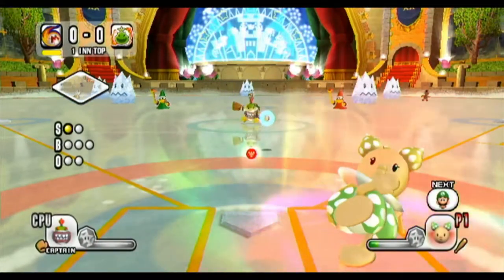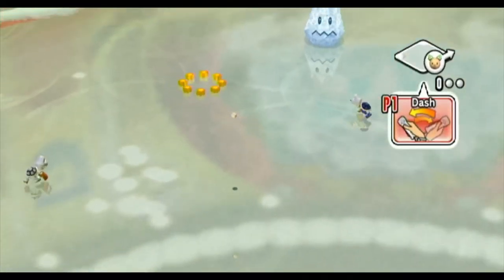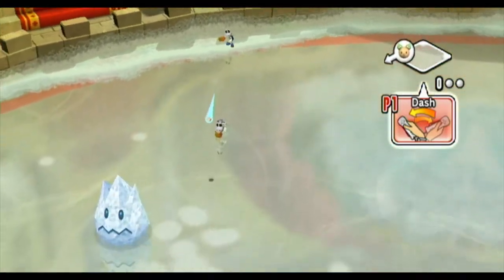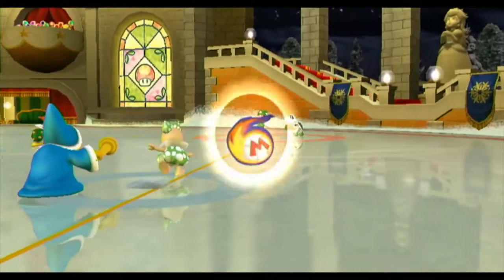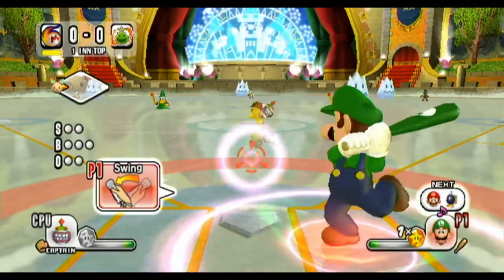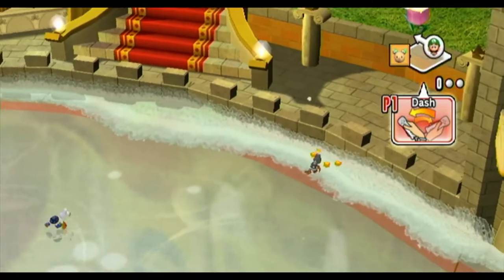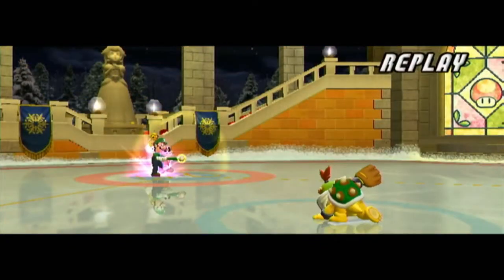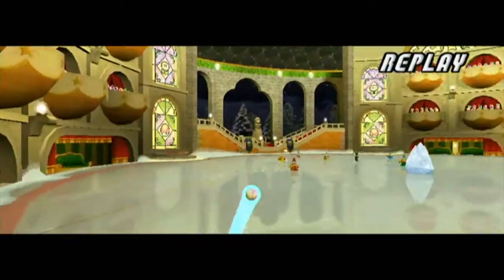Good old foul ball. There we go. Run, Green Gnocchi, run like your life depends on it. There we go, we got ourselves a good triple. Come on, Luigi, show me what you can do. The way these items work is you throw an item and it'll do some stuff. What we just did there is what I like to call a sacrifice fly — Luigi sacrificed an out so that Noki can head home.